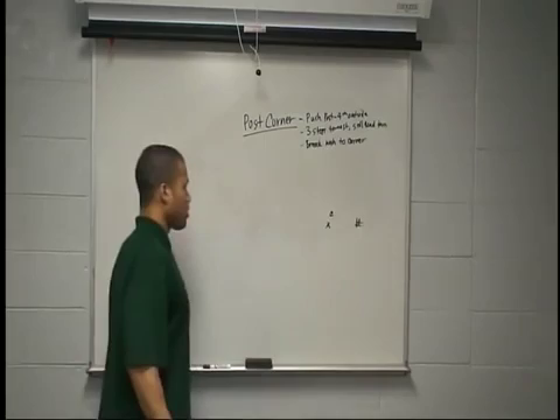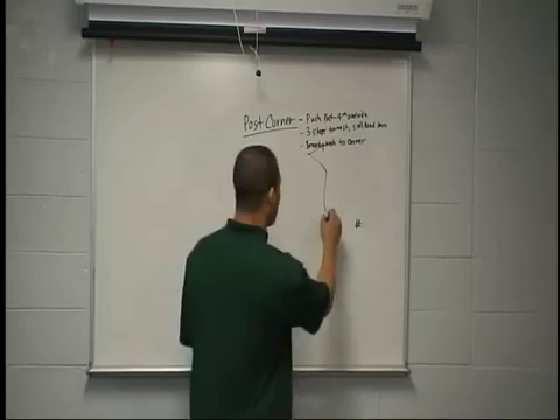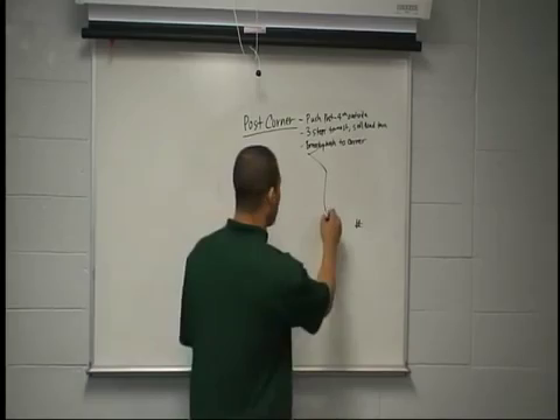If he's sitting outside and pressed, we can get our inside release and win here. Fire our feet, inside release, push the post, and come out to the corner. You should be able to win. It's one on one over here. When we call a post corner, when we tag it, you've got to win. It's you against that guy — you've got to make a play. Be a big time playmaker on a post corner and win for a big play.